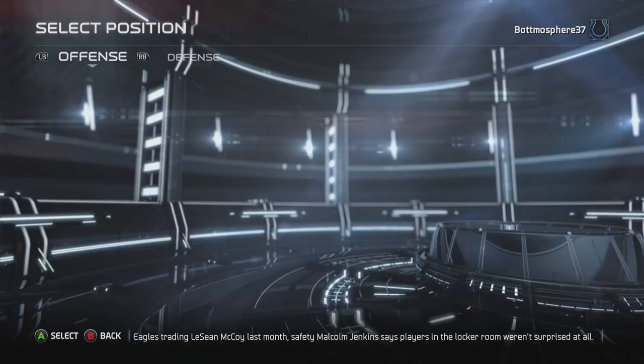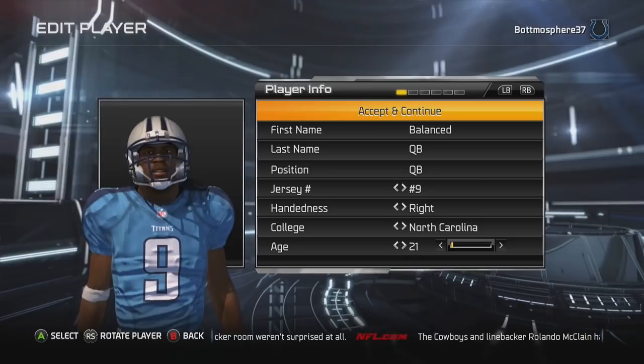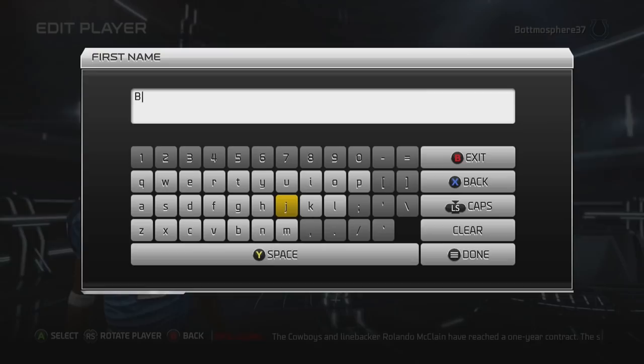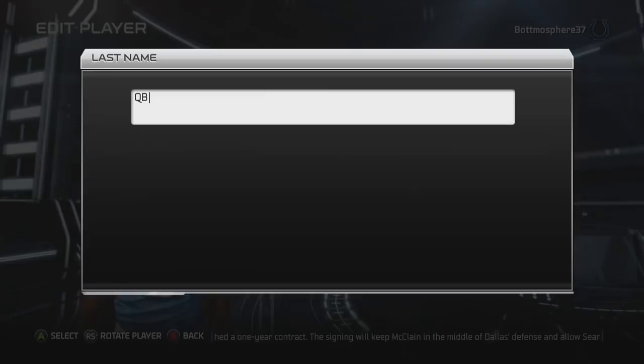Can you guys guess who I'm going to do this year? I'm choosing a balanced QB, early draft pick, and I'm selecting the Tennessee Titans — the team he is projected to go to. Last name Mariota, first name Marcus. Yes, we are going to be going through the career of Marcus Mariota. I'm excited to start this series.